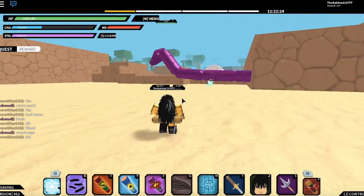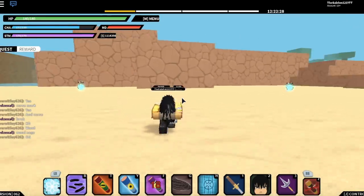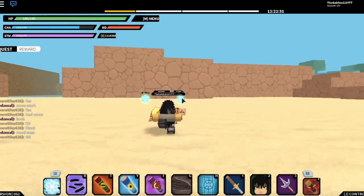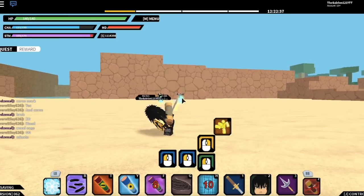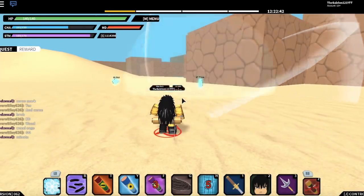The ninth scroll is my favorite — the Flying Thunder God. It's a really good scroll; you can combo with it and do all kinds of tricks. It's Naruto's specialty. You have to have the dagger, and then once you use your move, it throws the dagger, teleports you to your opponent, and uses a rasengan, which is pretty dope.